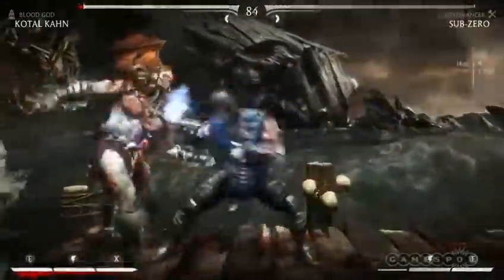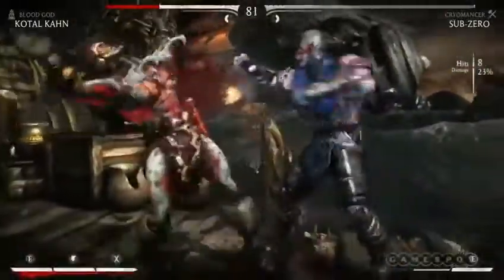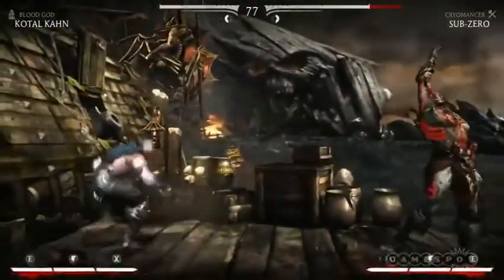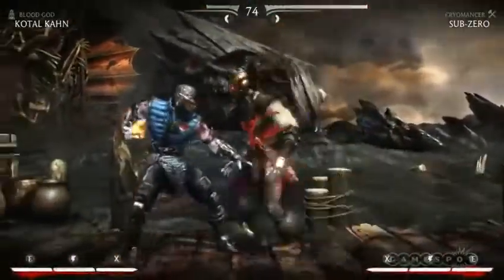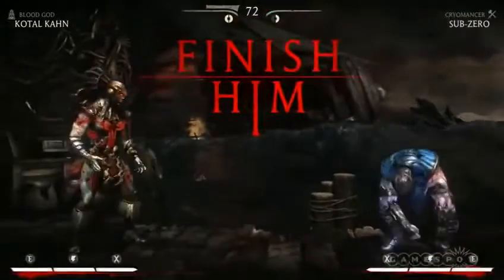Talk me through this stage here — this is like the dead pirate ship stage or something. How does this fit into the narrative? This is the Cove, and it's one of our prettiest stages. The water really kind of shows off the whole next-gen graphics that we couldn't do before, and it has a number of opportunities that it poses to the player.